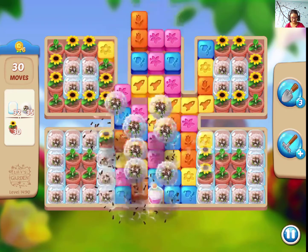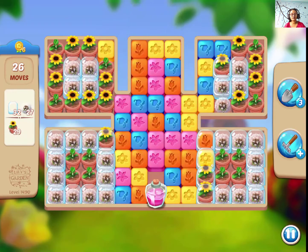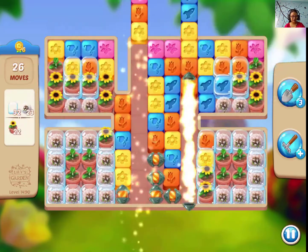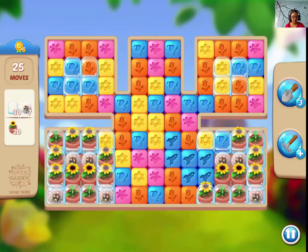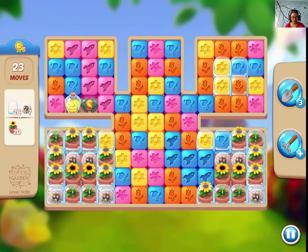Perfect. I'm gonna try to match it with a booster like this. 26 moves left. We need something like that. So whenever you have a layout like this, especially in this level 1490, try to make a rocket — try to make a magic plus. Match it with a booster.